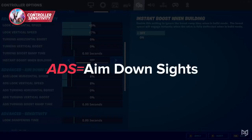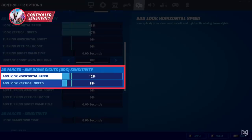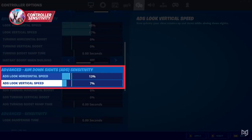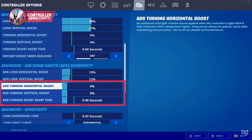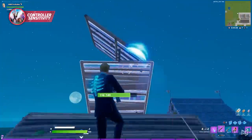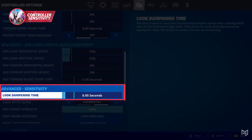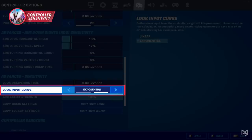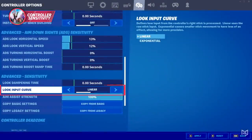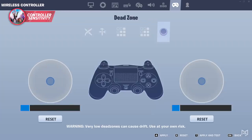ADS — which means aim down sights — helps with AR, SMG, and scoped weapon aim. Keep the look horizontal and vertical speed at around 6 to 15%, as lower ADS sensitivity rewards huge damage. Never use any boost as they add acceleration when aiming and will almost always throw your aim off. Right after that is look dampening time, which should also remain at zero. Keep your look input curve on linear since every single setting corresponds perfectly with linear mode.